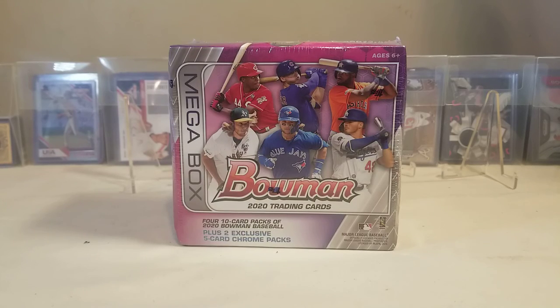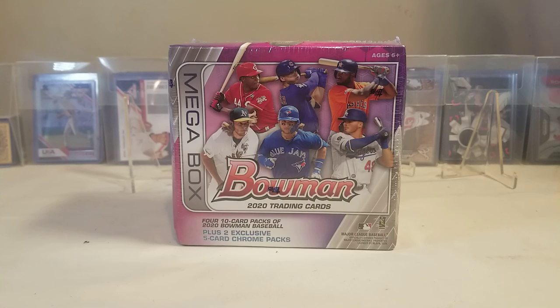Hello everyone and welcome to my channel Trading Card Nation. Today we picked up a box of 2020 Bowman, a mega box. I finally got it in — I've been waiting on this for about a week and it finally came in today. So we're going to go ahead and rip into it and see what we can find. We'll be looking for Jason Dominguez, Louis Robert, Bobby Witt Jr., just to name a few.